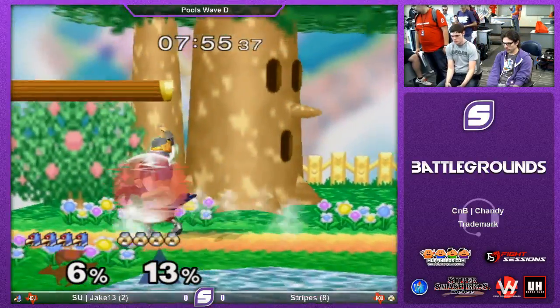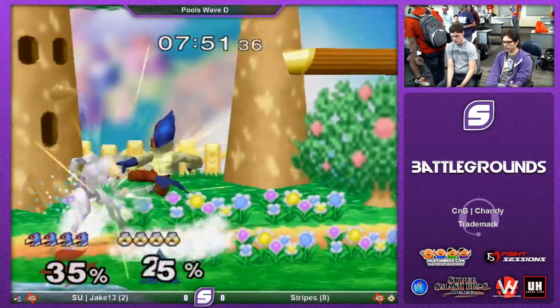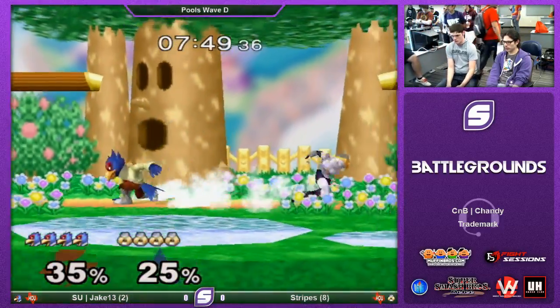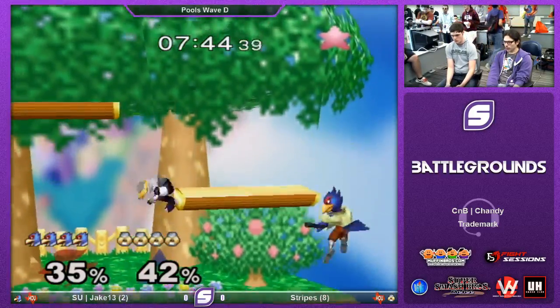That's important. Yes, very important. I don't incorporate that as well as I should. I actually have to do Z power shielding, that new thing that people are raging about. I'll tell you about it. No, I'm still stuck on shield drop action. I'm pretty bad. My technical abilities are not that great.